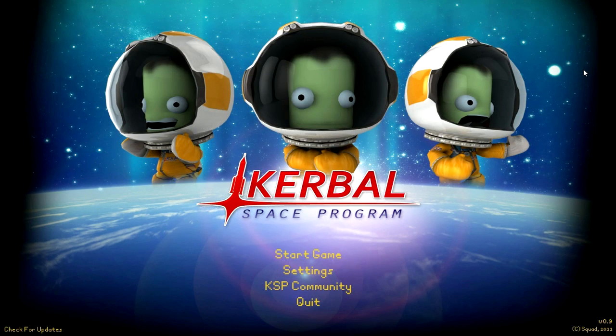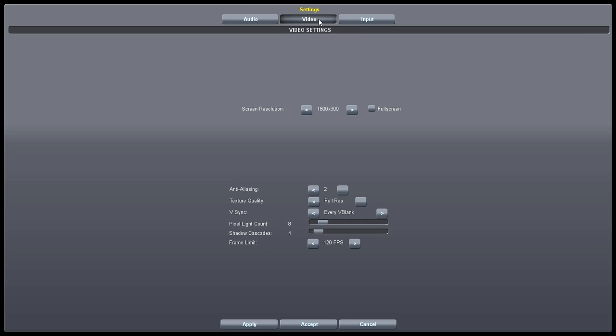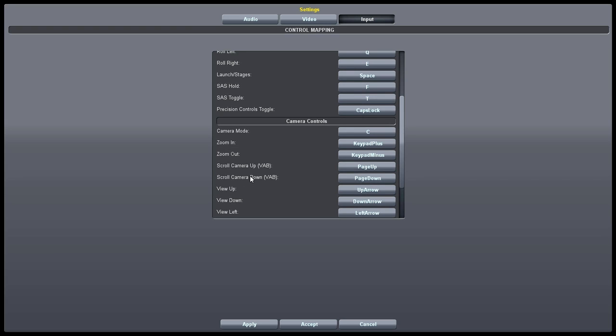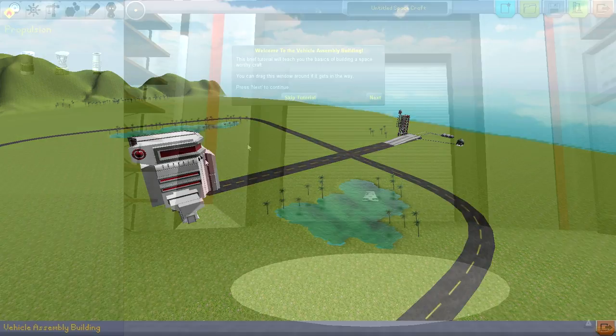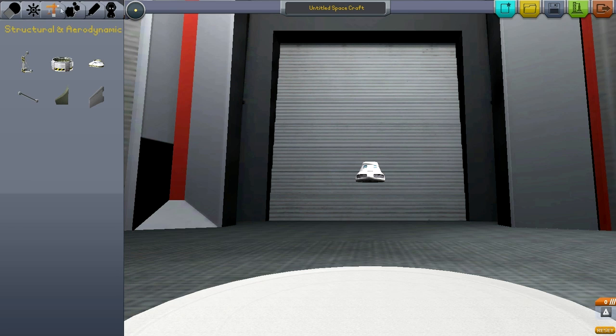Version 0.9 is the big one in terms of upgrades. We have settings, so I can turn down the volume — normally I record at 5% but I want to be careful not to create too huge a jump between versions for this video. SAS toggle is a huge thing — you can now toggle SAS rather than holding F. Remappable keys is also huge. That is going to make controlling this a whole lot easier.